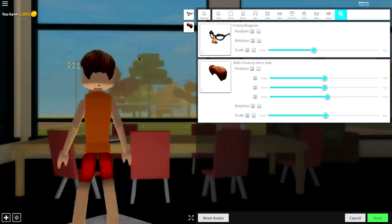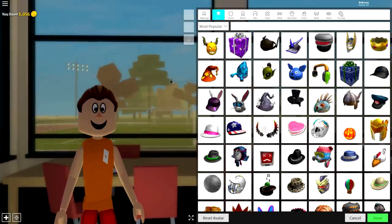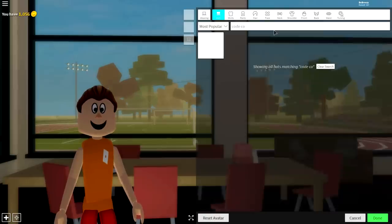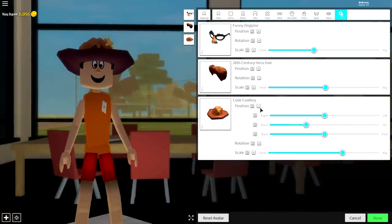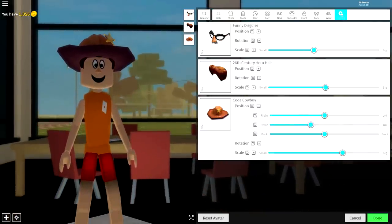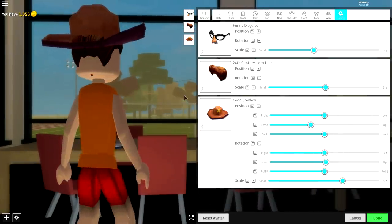Next, come to the Hat selection — we're going to equip a super cool hat called the Code Cowboy Hat. Simply search 'code cow' up here and it's the only available option. Equip it, put the position of it up, and change the rotation of it so it goes just like this — tada!